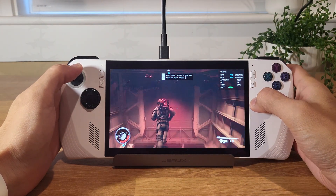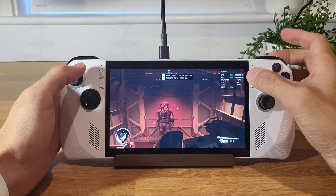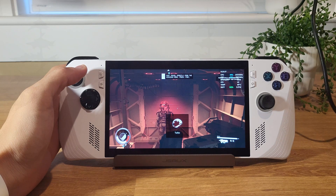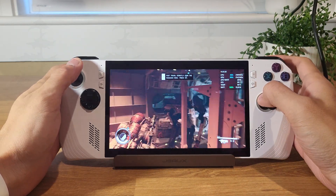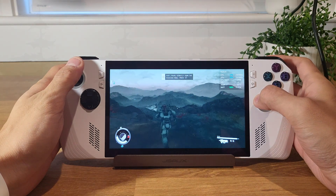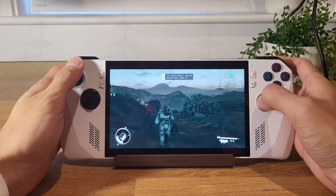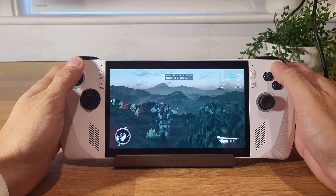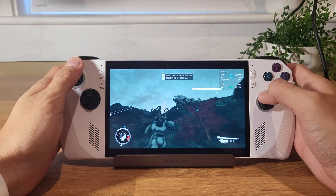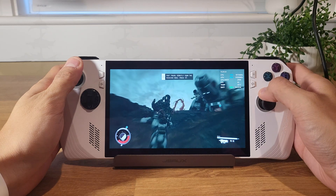The CPU is getting very hot, pulling about 43 watts on the higher end, so I'm going to unplug it. When unplugged, the performance drops a bit since it can't overdrive that wattage — and yeah, it dropped a good bit, but it still feels really smooth on battery. Just a few FPS drop, nothing too terrible.